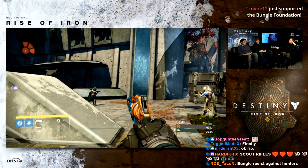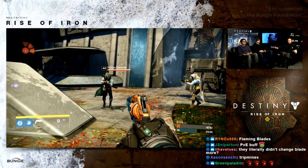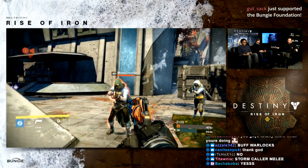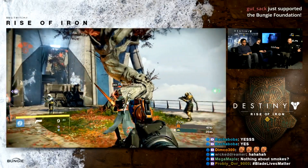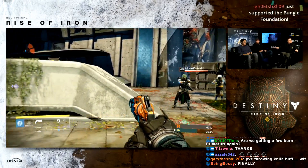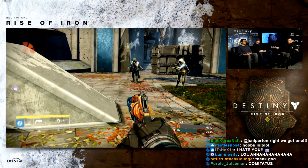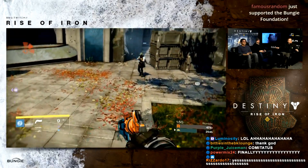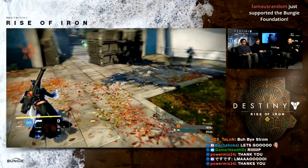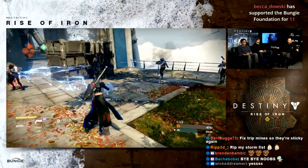For Warlocks: the Stormcaller's power melee range has been reduced to be more consistent with the other power melees and other Warlock subclasses. Additionally, if you pick the Landfall node, you now have reduced total time in Storm Trance — the super timer ticks down faster when Landfall is selected, giving you more reason to consider picking other nodes instead.